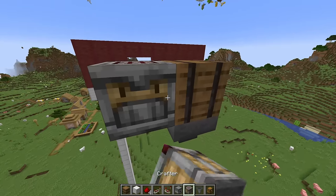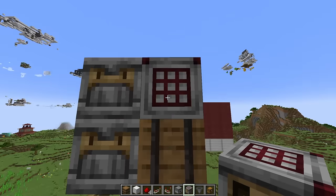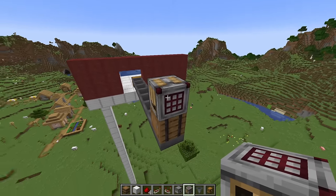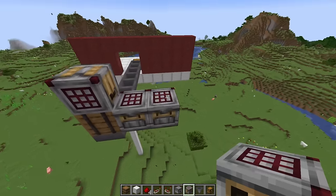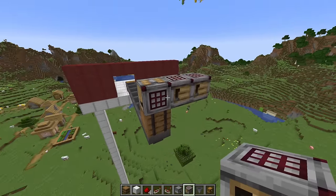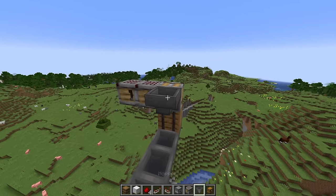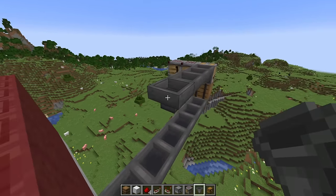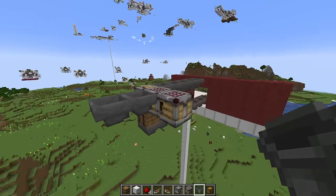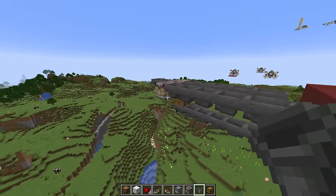We now want a crafter facing downward on this, so we're going to get into position for that. There we go, crafter facing downward. Then we need two crafters facing into this crafter. So we're going to have two temporary blocks here, and then one, two crafters facing into that crafter right there. Now we need to get some hoppers in here to transport items into those crafters — five hoppers out like this, two hoppers like this, and then six hoppers all leading into the leftmost crafter.